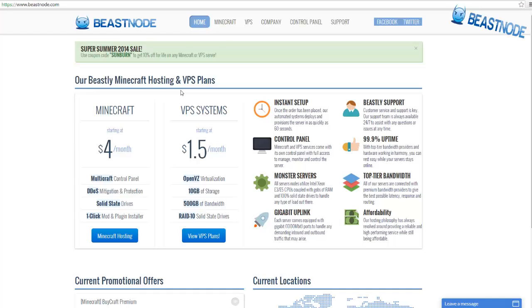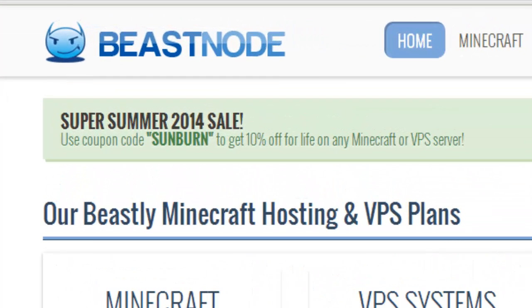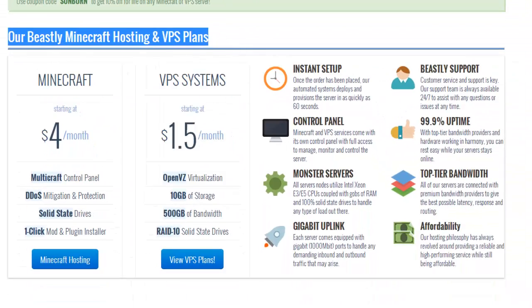First thing — there is a Super Summer 2014 sale, so you guys can get your own brand new Minecraft or VPS server for 10% off, and that's for life. So if you get a small Minecraft server you're practically paying just a few dollars. The link will be down in the description as always for the coupon and the Beast Node link.